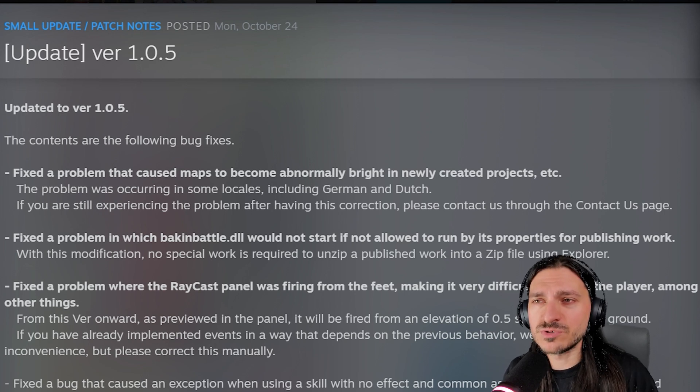Fixed a bug that caused an exception when using a skill with no effect and common assignment for both allies and enemies on the map.